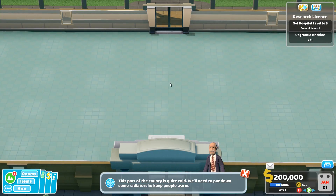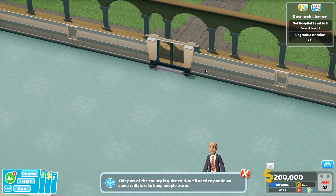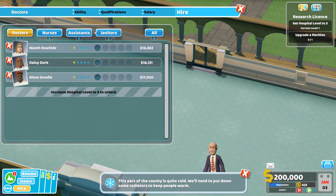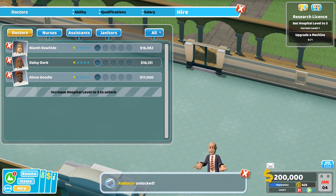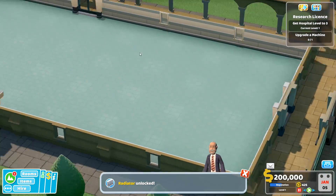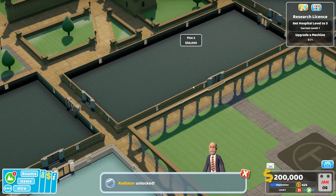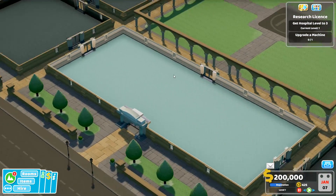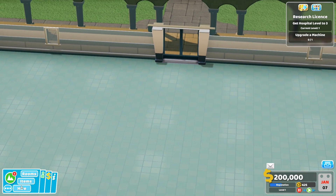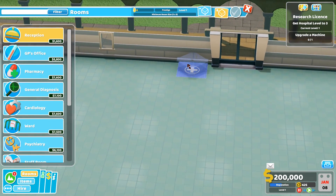Our objectives are to get the hospital to level 3 and upgrade the machine. We don't want to go back to the map. Unfortunately we don't have a janitor with the proper skill. Let's get started. We got some extra buildings from the looks of it — actually no, we'd have to buy those. So, reception — we can actually get a reception room now.